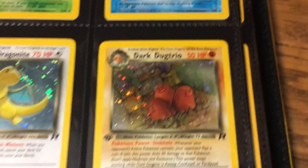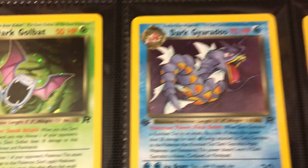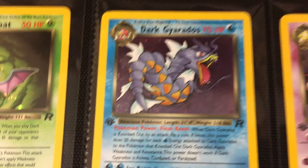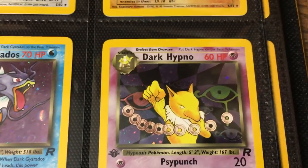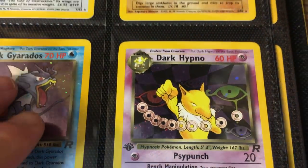Then moving into Dark Dugtrio — classic Jimeno right here. I guess it's what Dark Dugtrio would do, just break into someone's place. And then you've got Dark Golbat, Dark Gyarados — probably looking a little derpy; that should be Derp Gyarados in my opinion. And then you have Dark Hypno, which is kind of redundant — I would say pretty much any Hypno card is inherently dark.